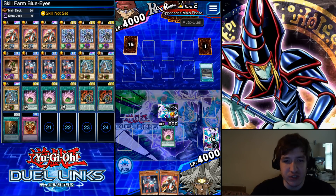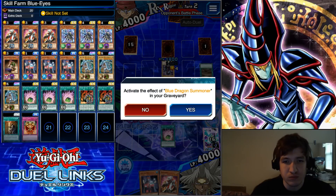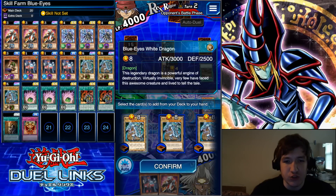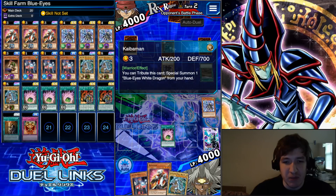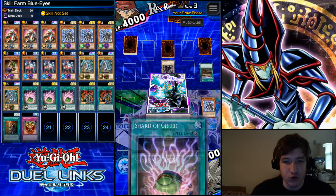Crystal Seer and Blue Dragon Summoner help us get to our win condition. Here we've already drawn into the Kaiba Man in the opening turn, so we don't have to search for it with Shard or Crystal Seer.